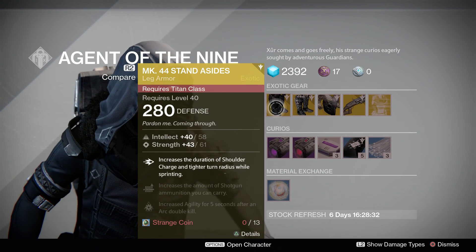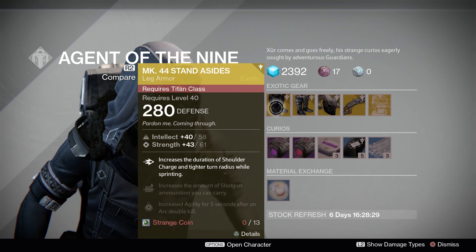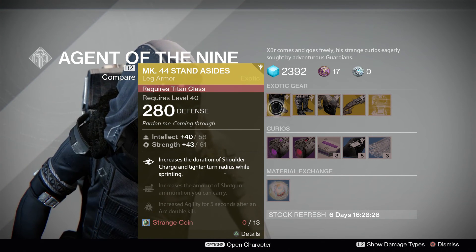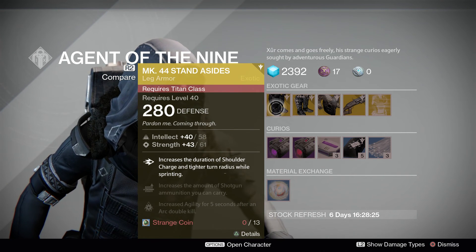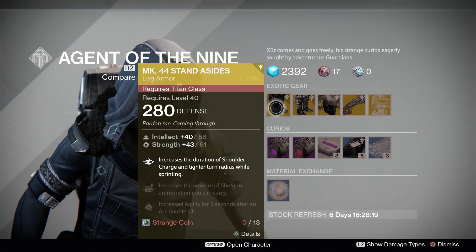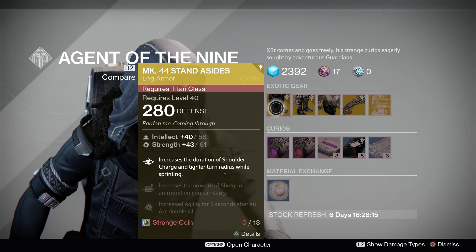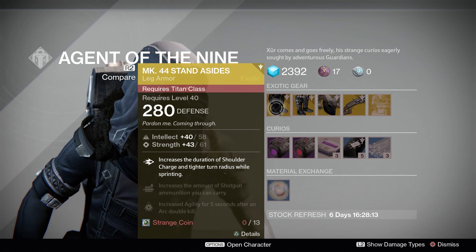First up we have the MK44 Stand Aside for Titans. These are 280 defense — and I'm just kidding, obviously everything's 280 defense from here. I just like to joke around with that. I always like to make sure I give every single detail, which gets people upset, but hey, you need every single detail.